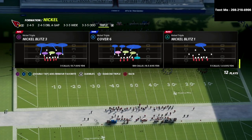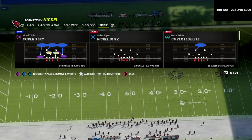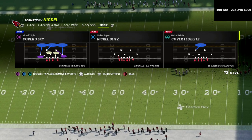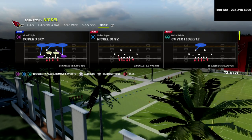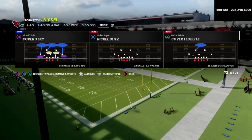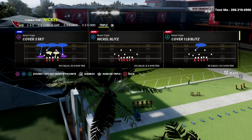If you enjoy this video and you want to learn my entire nickel-triple defensive scheme, I'm going to put a link to my Patreon membership in the description below. By joining the Patreon membership, you're going to get immediate access to every e-book — all 12 e-books that I've released so far this Madden season — and I've got a couple more coming right around the corner. So you're not just going to get access to the nickel-triple, but you're going to get access to everything.